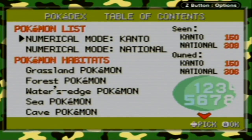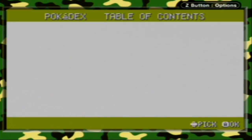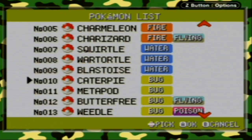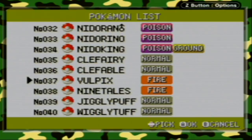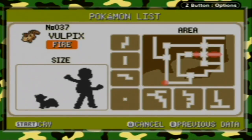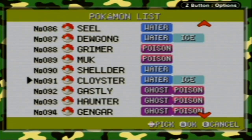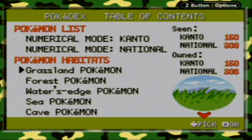In order to get these events to be triggered, you have to have the seen Kanto number at 150, as well as the owned Kanto at 150. For this video, you can ignore the national Pokédex numbers. If we go into the numerical order for the Kanto Pokédex, you will see that all the Pokémon you've caught have a Pokéball icon to the left of their names. If you click it, you can view its Pokédex entry; hit it again and you can see where to catch it. There are some version exclusives to both FireRed and LeafGreen, and you can also see what type they are. That's pretty much a summary of the Kanto Pokédex.